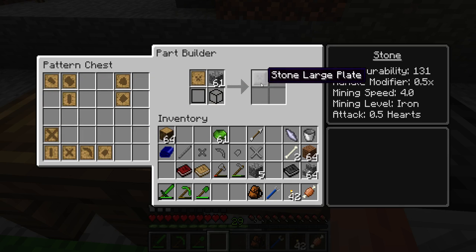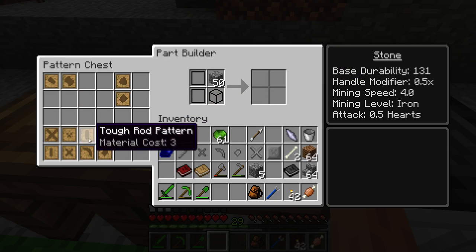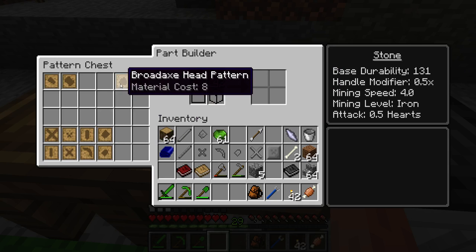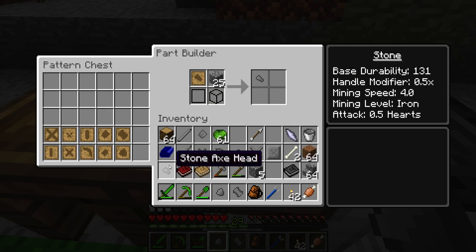Let's do the large plate — put that there. The tough tall rod. Then the excavator head — I do love all these tools we're making and you're going to see why. Broadaxe head, hammer head, and the last one. There's the timer.